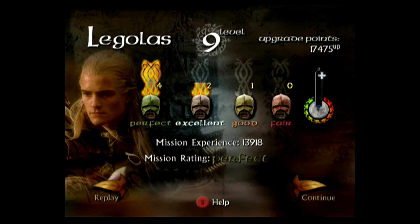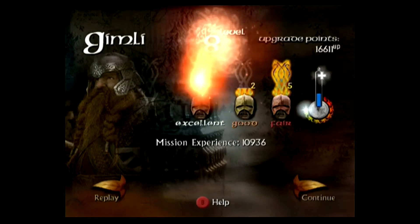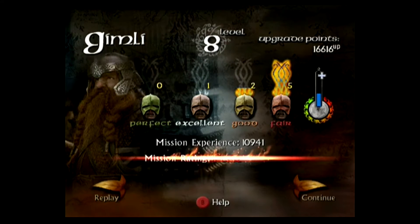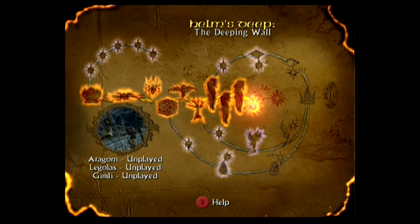Legolas shot up to level 9 and got a perfect — I get him Bane of Saruman and Rising Attack. Gimli also jumps two levels to level 8 but only gets a fair — I get him Orc Bane and Bane of Saruman. Helm's Deep is split across the final three levels, starting with the Deeping Wall.